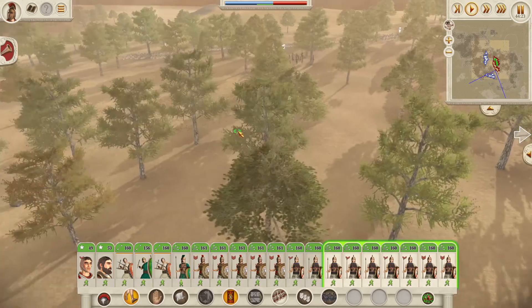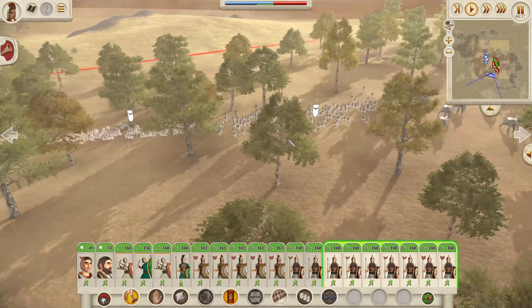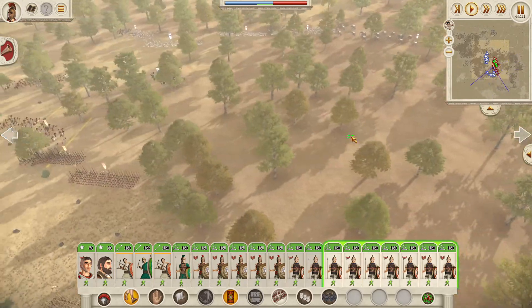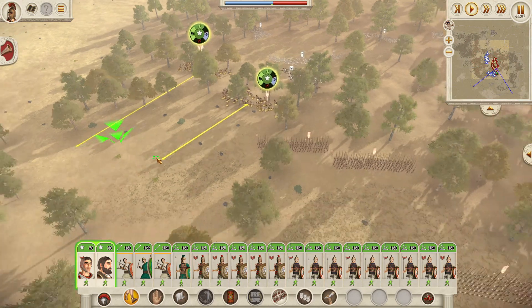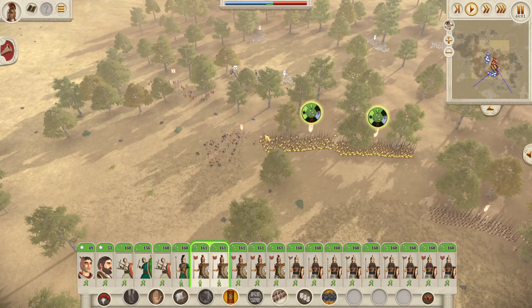So what we're up against: general's bodyguard, Libyan spearmen, Iberian infantry, and a few elephants — slightly unexpected. They're actually approaching us a little bit sooner than I expected. I'm going to pull away — we could probably take him but better to be safe.